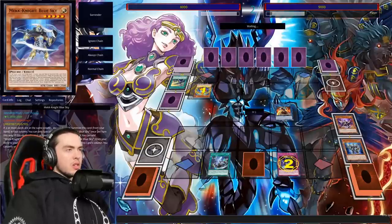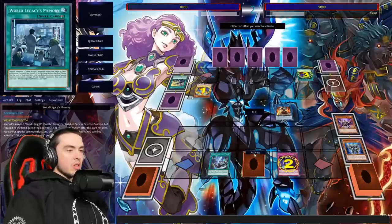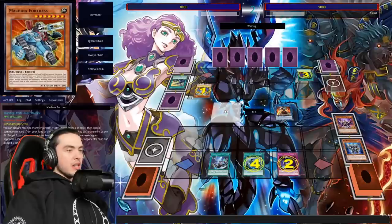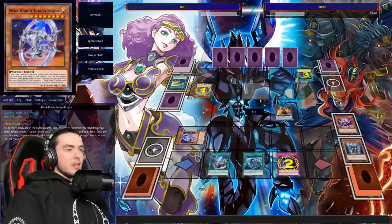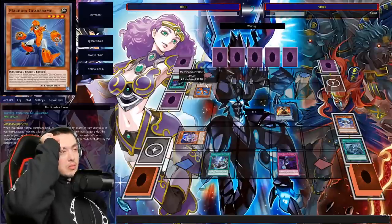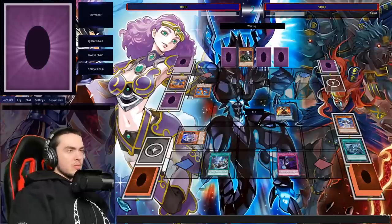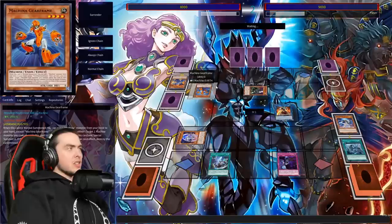He summons Gear Frame — we'll start with Secret and attempt to revive Blue, see if he has DD Crow. He has Called by the Grave — look at that, Called by the Grave again. If he has Ash I'm actually going to freak. He does not have Ash — thank god. This man literally has everything. We dead-draw Phantasme and Nibiru so many times. I should have sided out the Phantasmes — still hard to tell because he could link summon and it wouldn't be surprising.